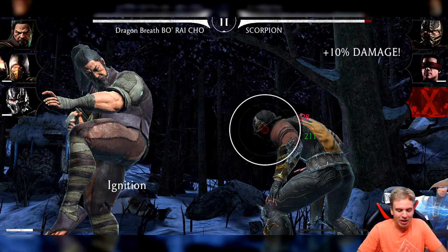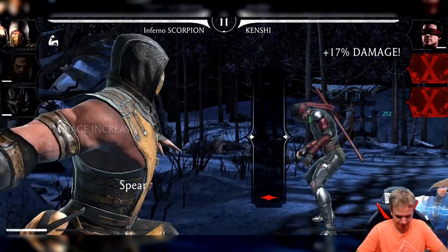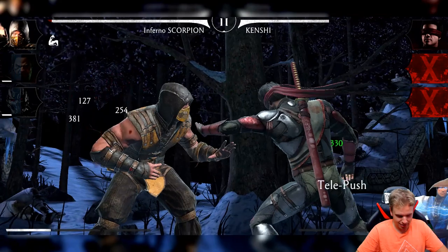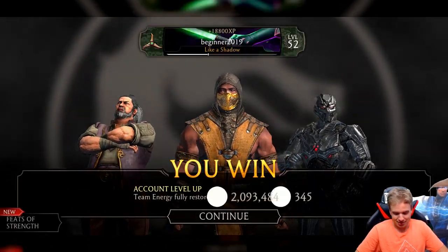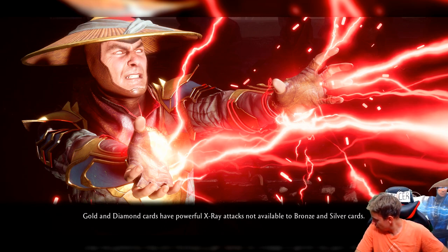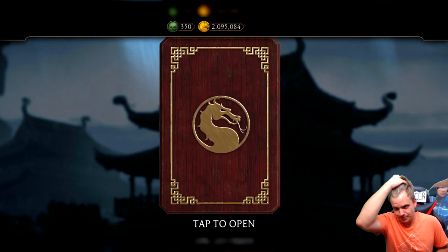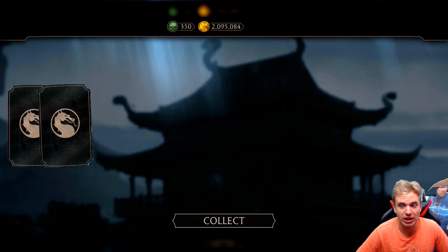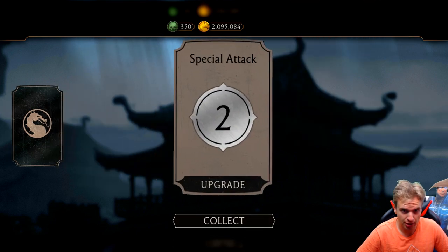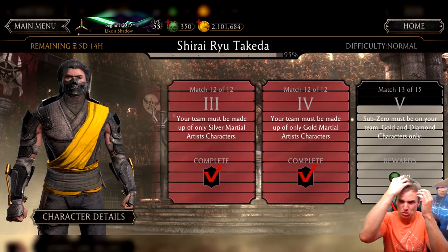We're gonna open one now and one after on hard difficulty. If I get Slash Jason from two packs I'm gonna be very happy. We're back — we're opening a pack and we're getting a Jax or a Johnny Cage, I need those guys. Or not, it's fine.